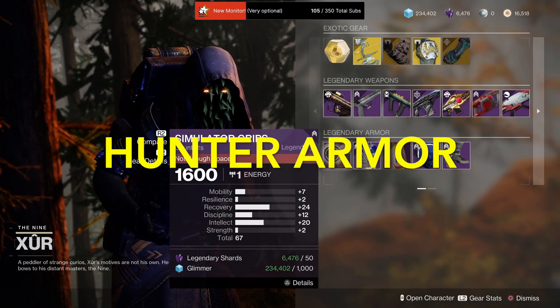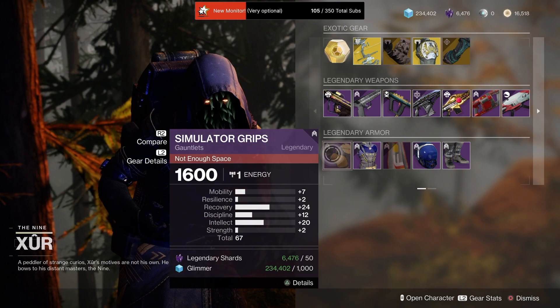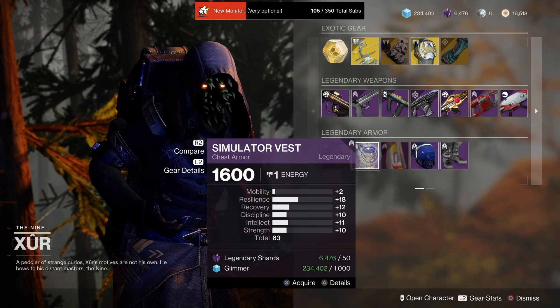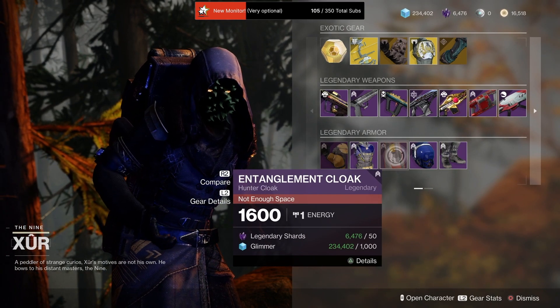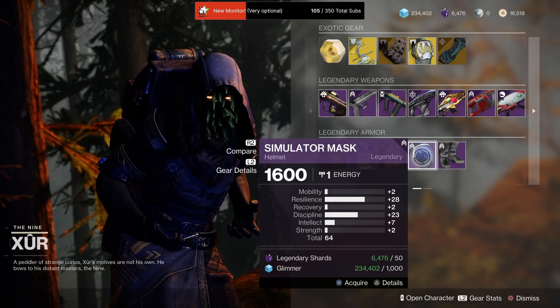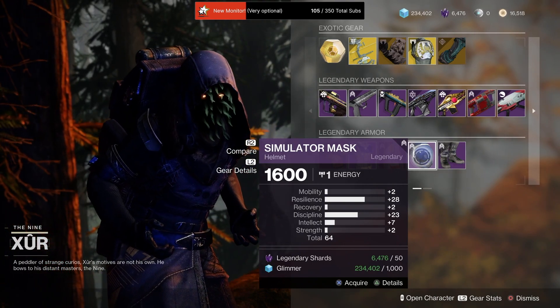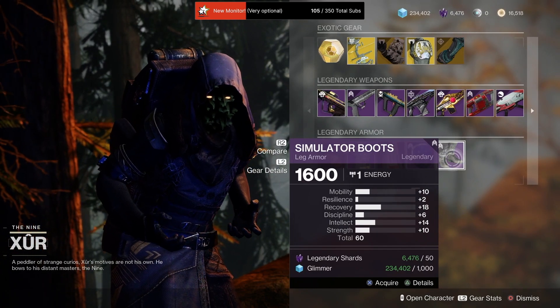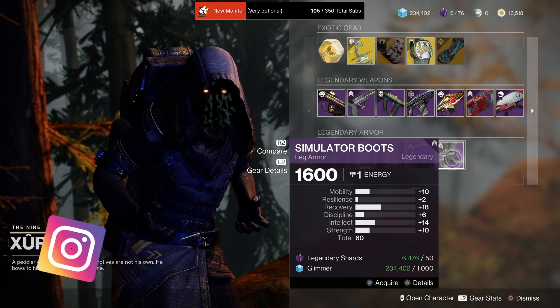And for my hunters out there, we have 67 gauntlets with a recovery and intellect focus. We have 63 chest armor with resilience focus. We have the Entanglement Cloak, of course. A 64 helmet with resilience and discipline focus. And a 60 leg armor with a slight recovery focus.